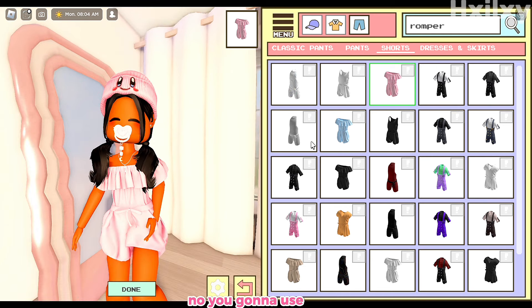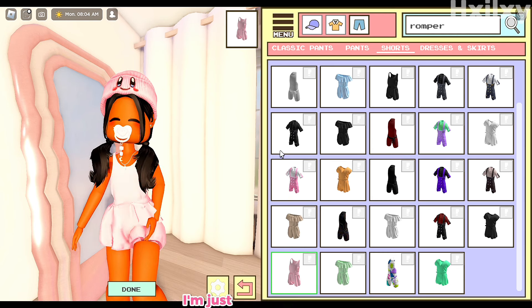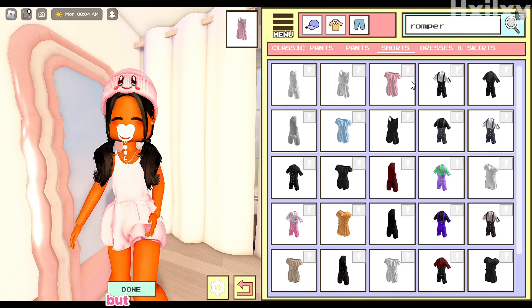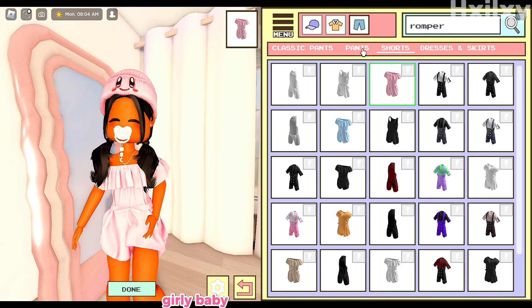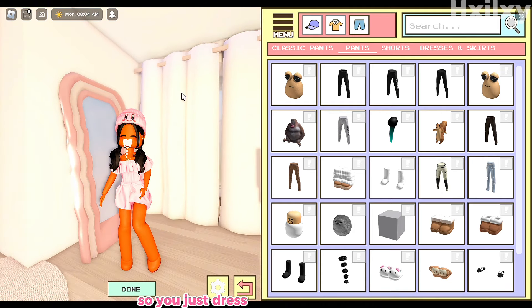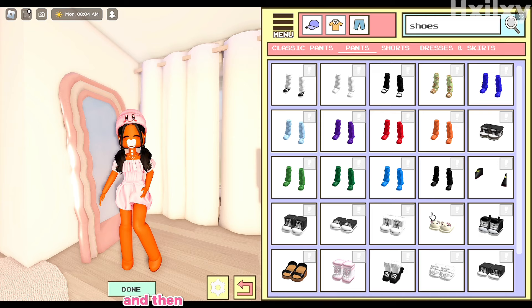For clothes on this body, you're going to use dresses, skirts, shorts, and pants — not classic. I searched 'romper' but you can search anything you want; I'm just trying to find things that look fitting for a baby's body. It all depends on the type of baby you want — girly or otherwise — so just dress the child accordingly.